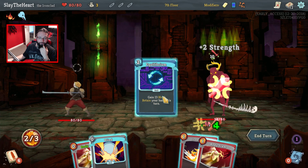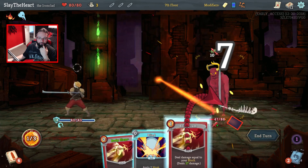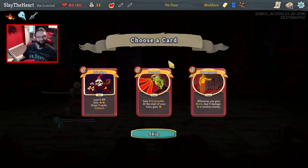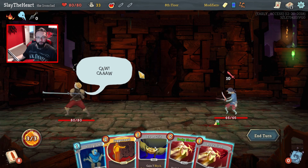Ooh — double Body Slam! Don't play the blind, there's no need to play the blind. Crushed! Kunai? Juggernaut — I can get on board with a Juggernaut.